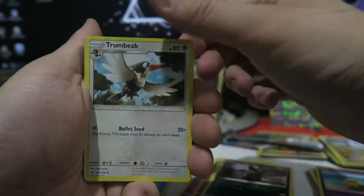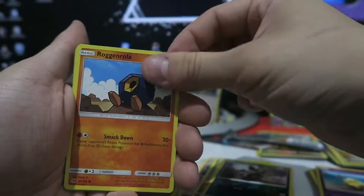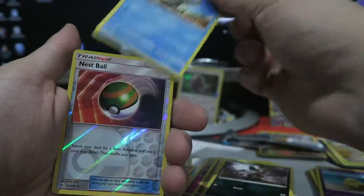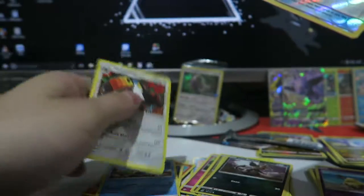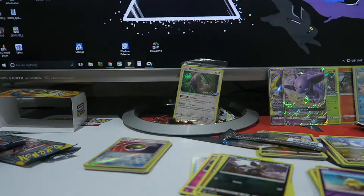We get a Water Energy, a Trumbeak, a Hypno, a Komala, a Cosmog, a Rug and Roller, a Growlithe, an Alolan Meowth, a Dewpider, a Nest Ball, and a Toucannon. So out of that pre-release box we did get two GXs, which isn't too bad.